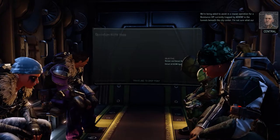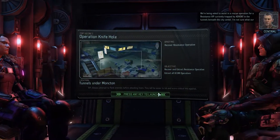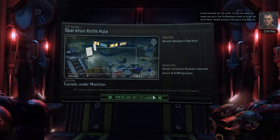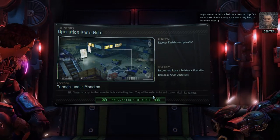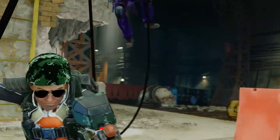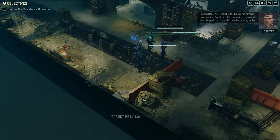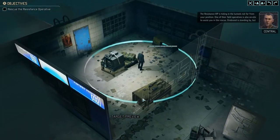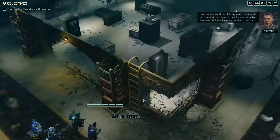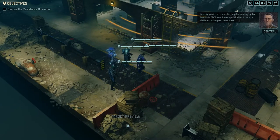We're being asked to assist in a rescue operation for a resistance VIP currently trapped by Advent in the tunnels beneath the city center. The resistance needs us to get him out of there. Hostile activity in the area is very likely, so keep your heads up. The resistance VIP is hiding in the tunnels not far from your position, and one of their field operatives is on site to assist. Firebrand is standing by — we'll have limited opportunities to set up a viable extraction point down there.